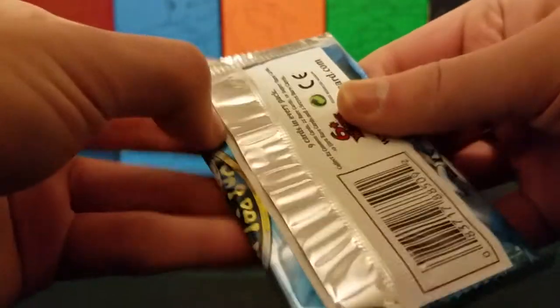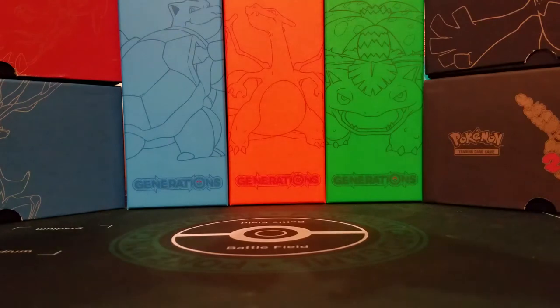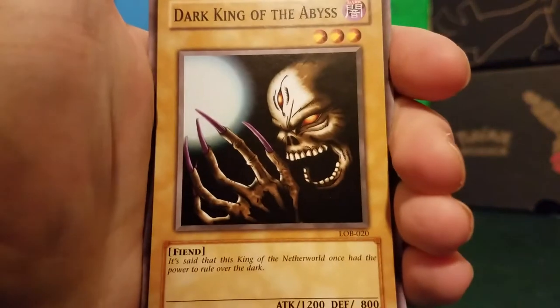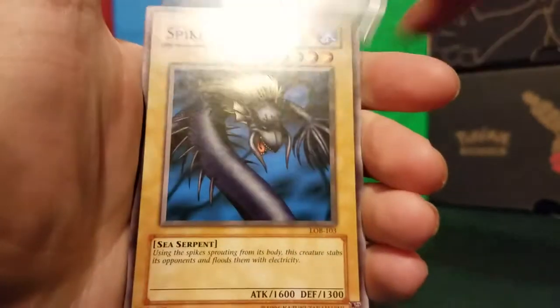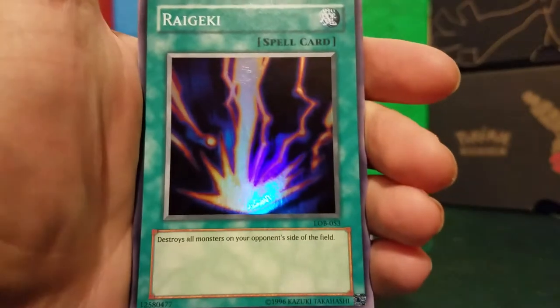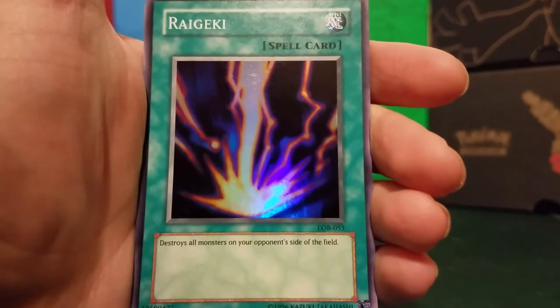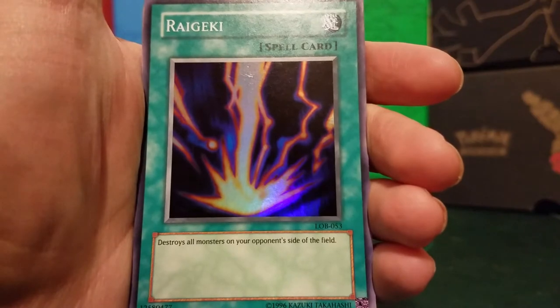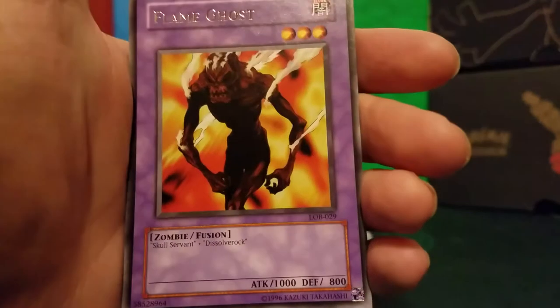So let's get started with Legend of the Blue Eyes White Dragon. Hoping for an Exodia piece — but other than that, nothing too great in this set. We start off with Dark King of the Abyss, very crazy artwork, Beast Fangs, Spike Seedra, and a super rare Raigeki. Cannot get any better than that. What a first pack! A Raigeki — unbelievable. That's a very good card. And our rare is Flame Ghost.